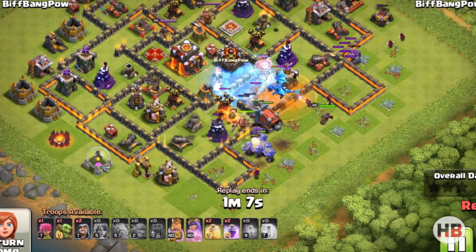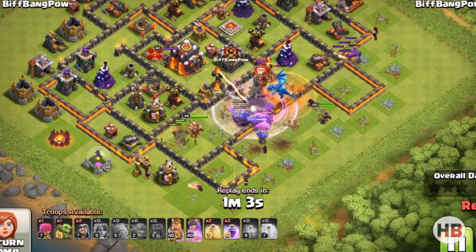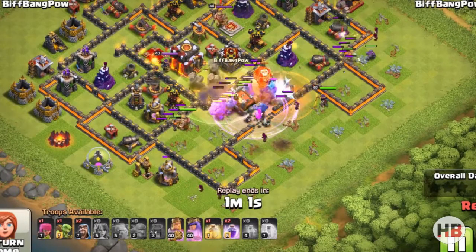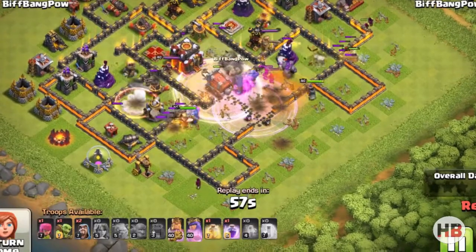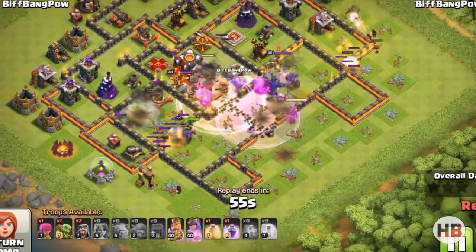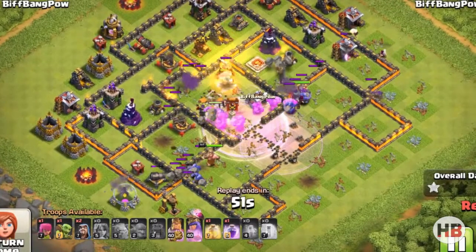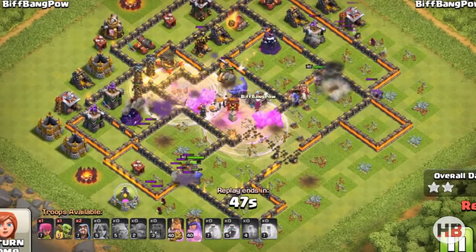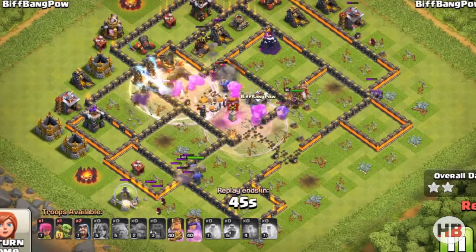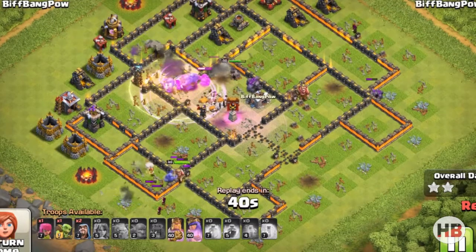While attacking with this army, always look out for double giant bombs — they are really bad for the bowlers. Make sure you drop the heal spell so that your attack keeps going and doesn't fizzle out. As I did here: the moment my bowlers entered the area around the town hall, they triggered two double giant bombs. To save them I used a heal spell so that they stay alive and keep doing damage.